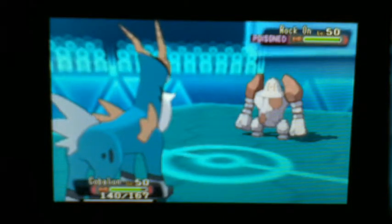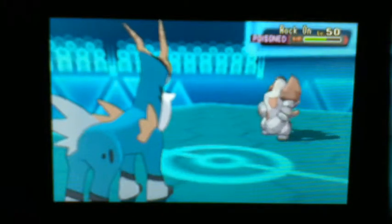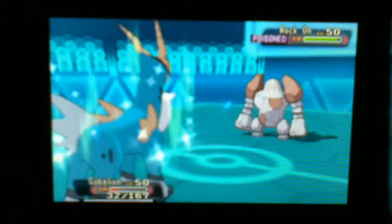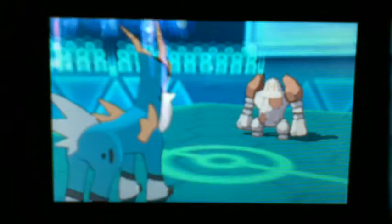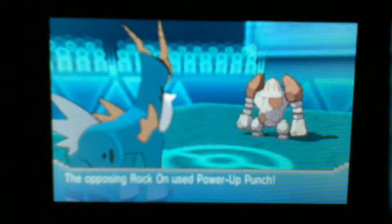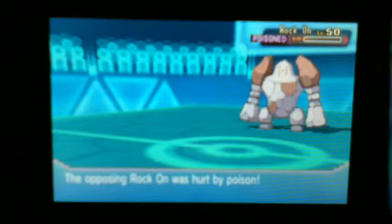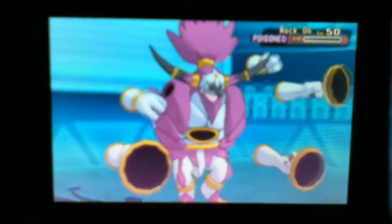I'm going to go to my Cobalion. I know he can go for the Earthquake, but I know I can live one Earthquake. He actually goes for the Drain Punch, so I go for the Iron Head hoping for the flinch. He gets some health back from the Drain Punch, but the Toxic damage will rack up. I decide to go for the Close Combat to get as much damage as possible. He goes for the Power-Up Punch — he probably doesn't have Earthquake. I'm going to go to my Hoopa and just Revenge Kill with the Hyperspace Fury.